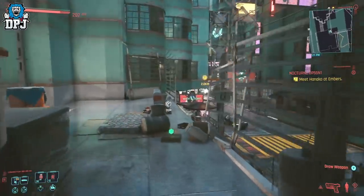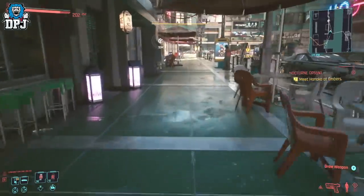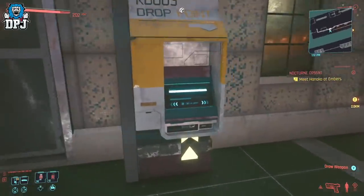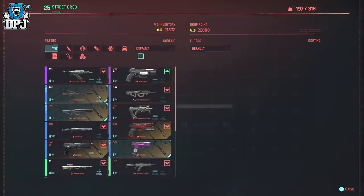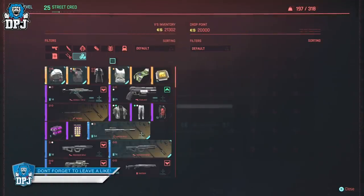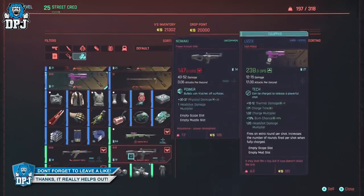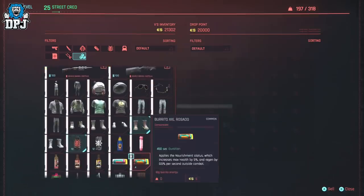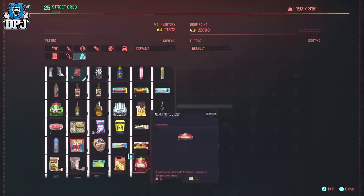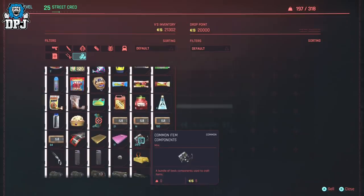Head right here as I do on screen now. These machines are limited to around 20k eddies, but you can find these machines literally all over the map. Now for the even better part — if you manually save your game, then load that same save point, all the soda machines will refresh and so will that drop point machine too. So you can continue doing this until you have infinite amounts of money.